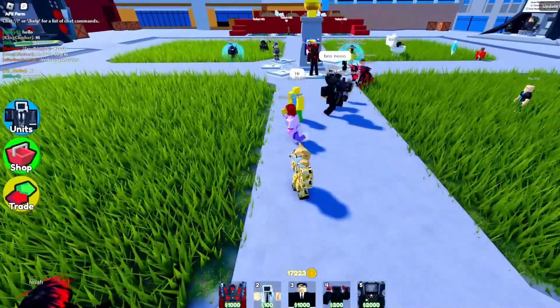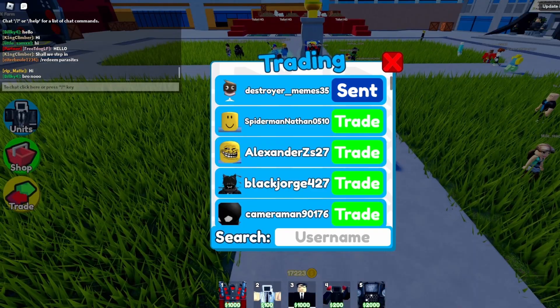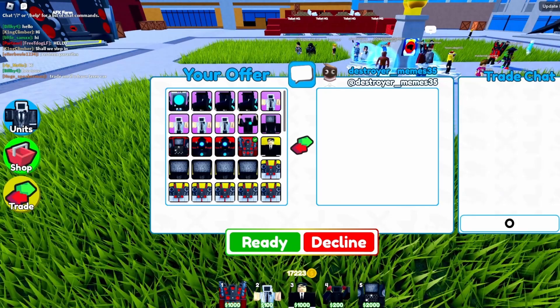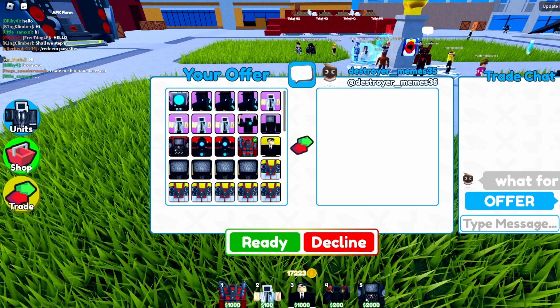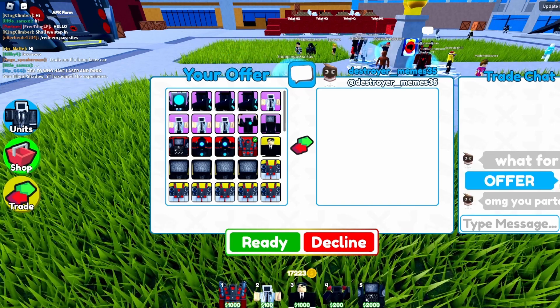Now that I'm familiar with the values of every unit, we're going to see what trades we can get and try to find some good ones. To start off, I'm just going to send trades out to random people. I'm not going to tell them the unit — I'll just put it up and say 'offer' to hopefully get some good trades. They're asking what for, but I just want to see what people offer, because that's how you get the best trades.